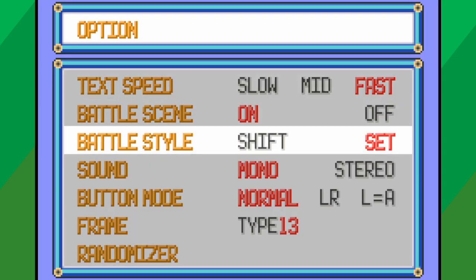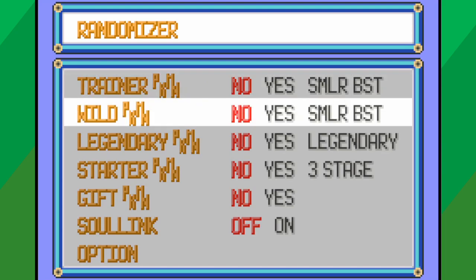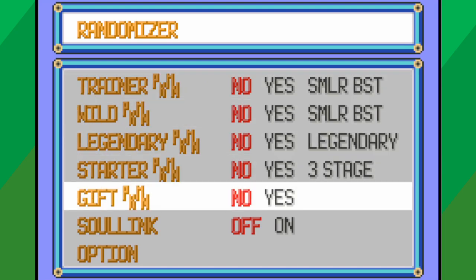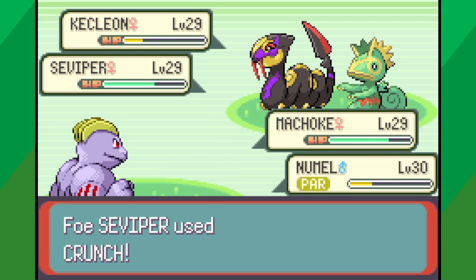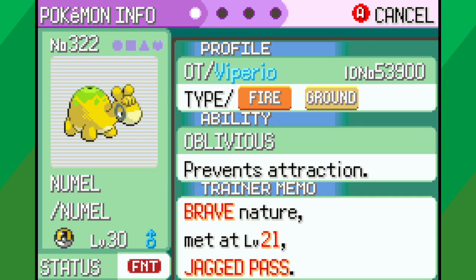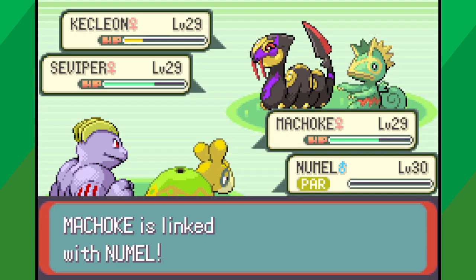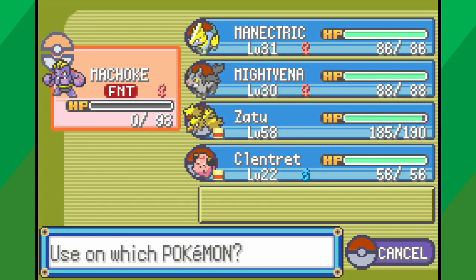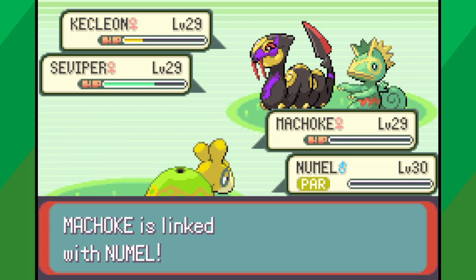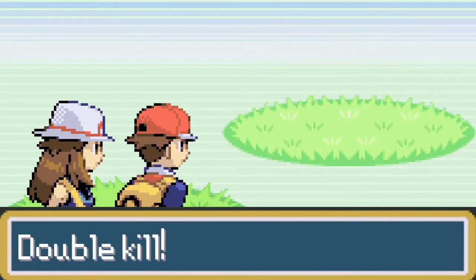The other main features can all be found by selecting Randomizer in the options menu to go to the randomizer menu. The most important setting here is for enabling the Soul Link mode. With this enabled, if a Pokemon faints in battle, the game looks through both players' parties for any other Pokemon with the same met location and sets their HP to 0 as well. Fainted Pokemon also can't be healed if this setting is enabled, so this is a built-in version of the Soul Link rule that says that Pokemon caught on the same route are linked, and if one faints, neither Pokemon can be used anymore.